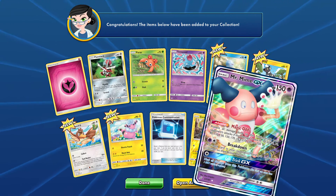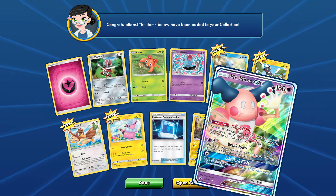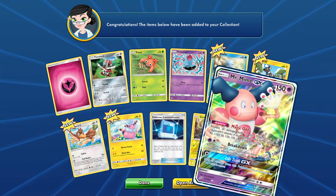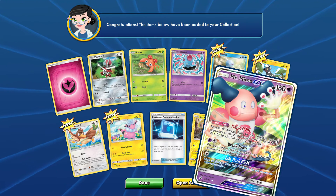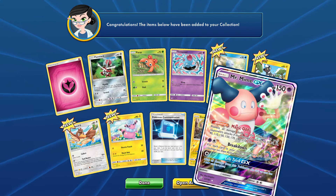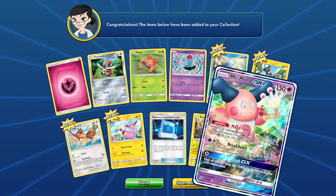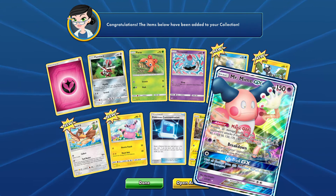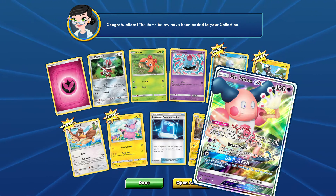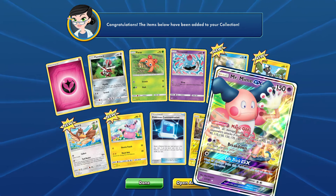Mr. Mime GX — ability Magic Odds: prevent all damage done to this Pokemon by your opponent's attacks if that damage is exactly 10, 30, 50, 70, 90, 110, 130, 150, 170, 190, 210, 230, or 250. That's a pretty good ability since it blocks so many odd-number attacks. Break Down: two energies, for each card in your opponent's hand put one damage counter on them — so if they have 10 cards that's 100 damage. Imagine if they have a Pidgeot on the field with 50 or 60 HP and seven cards in hand — boom, automatically gone. And it's a basic. GX attack: heal all damage from this Pokemon.